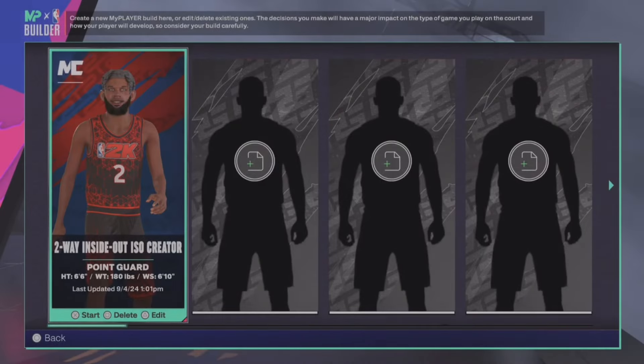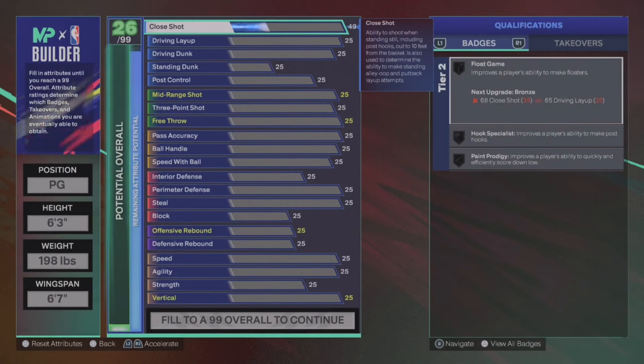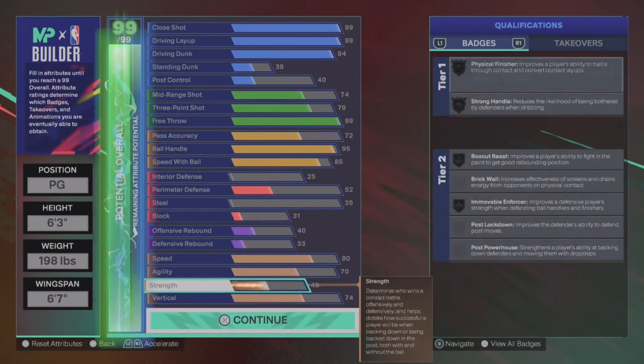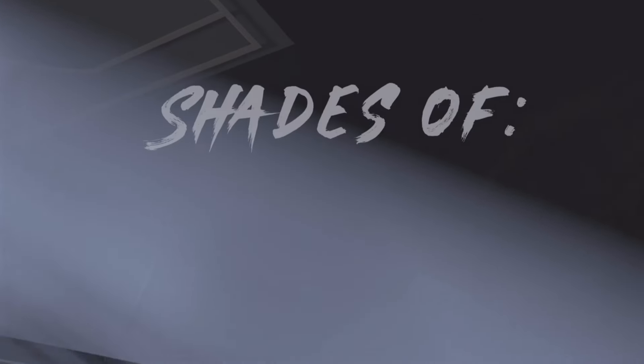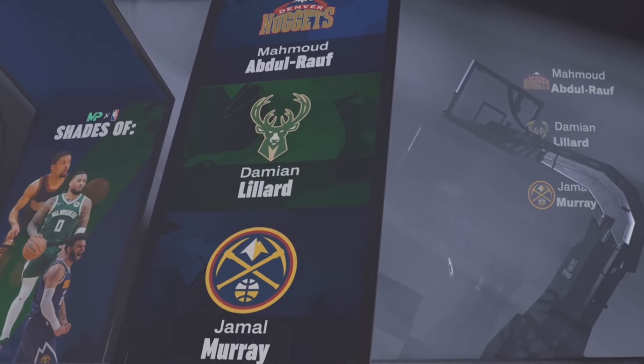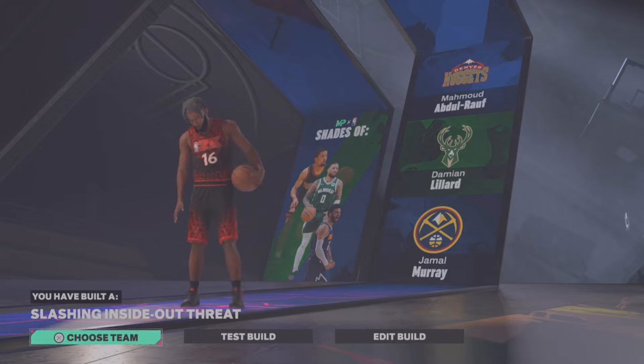All y'all really want to do is create a whole new build. Just put everything up — it doesn't really matter what you do, just put everything up. Your whole goal is to make a quick build as fast as possible. As y'all can see, shades of Damien Lillard and Jamal Murray.